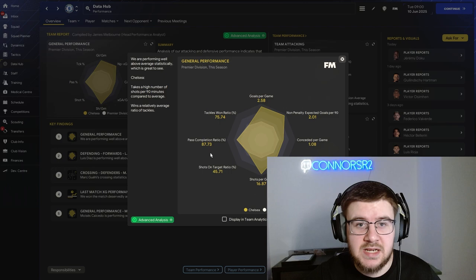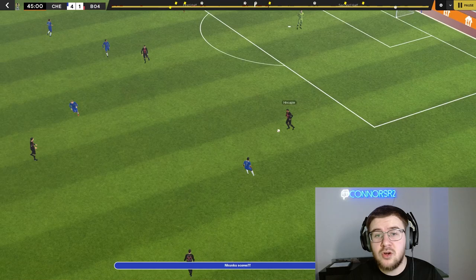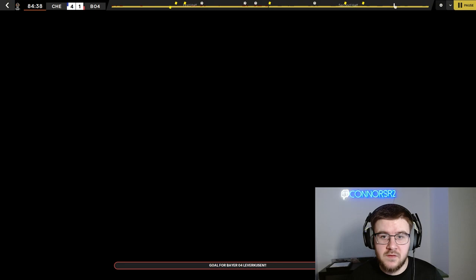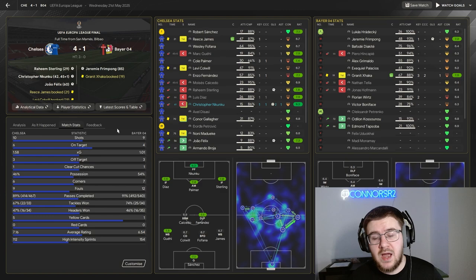Let's have a look at the rest of the competitions. In the Europa League final we play Bayer Leverkusen. Sterling puts us 1-0 up on the 28th minute with a header. On the 42nd minute Nkunku does exactly the same — a header into the bottom right corner. Before half-time Nkunku gets his second to make it 3-0, and Joao Felix goes through on the 60th minute to make it 4-0. Leverkusen do get a consolation at the end, so it finishes 4-1 at the final whistle. Chelsea pick up the second trophy of the season.